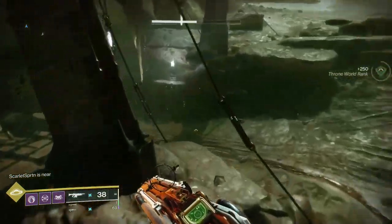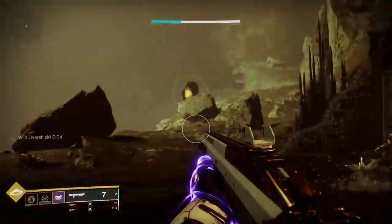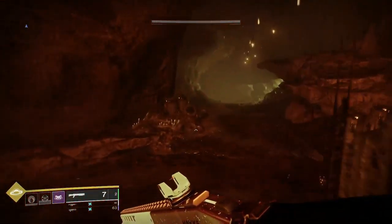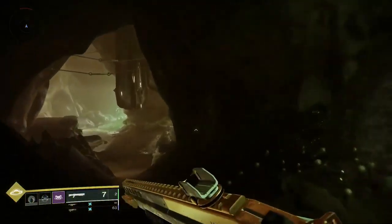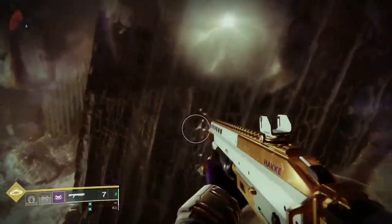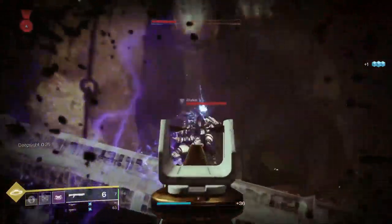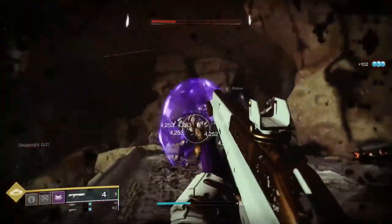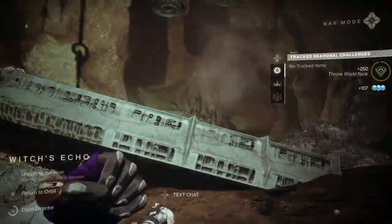Now let's go to the Witch's Echo. Alright, so we are here in the Witch's Echo. Kill these enemies. Left — and then we are going to stay left. Just keep going left. Keep going left, and then it's going to be here on the right, the deep right. Make sure to kill these enemies before doing that. The last one is right there in the little pocket.